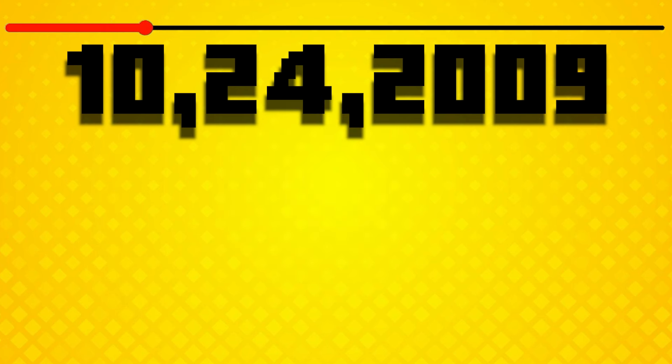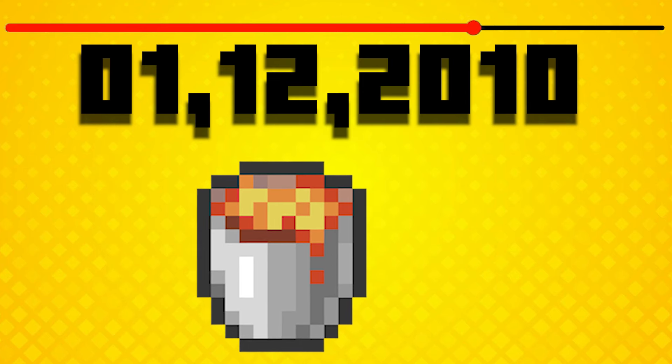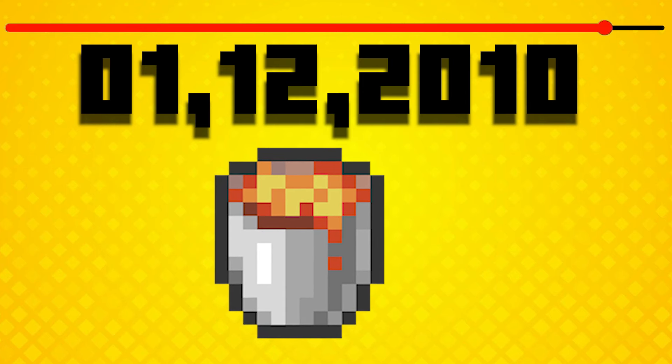They added the ability to smelt with a bucket of lava in 1.1 on January 12th 2010. To this day it's the strongest fuel, being able to smelt 100 blocks.